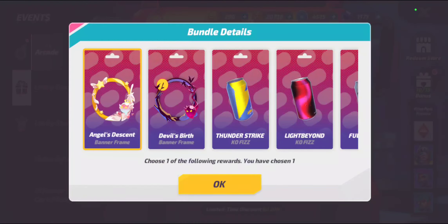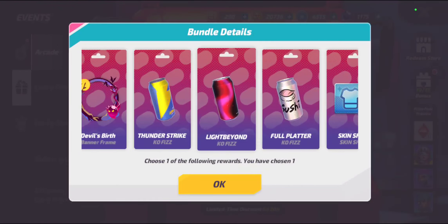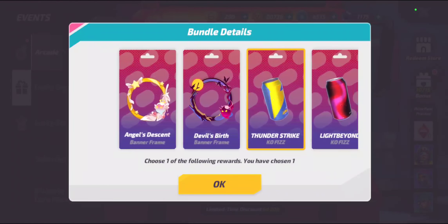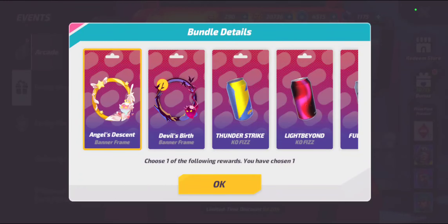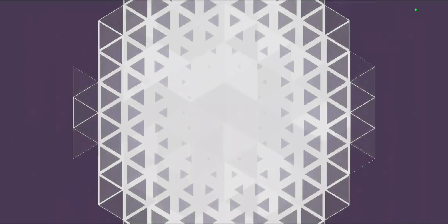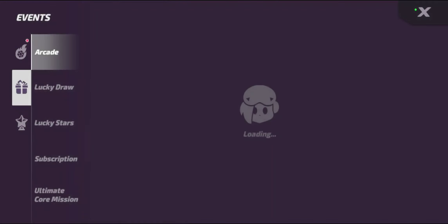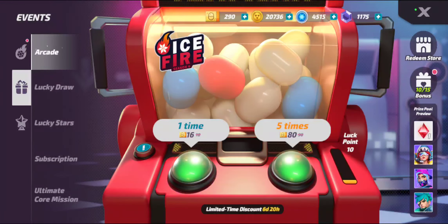Now it's about a hundred. Let's see what we got. I am a fan of the KO fizzes but I've actually got one that I like a lot. So we're going to go ahead and do the Angel's Descent I think. So once I'm done rolling for Vincent I'll showcase this for you guys. Luck points are up to ten.